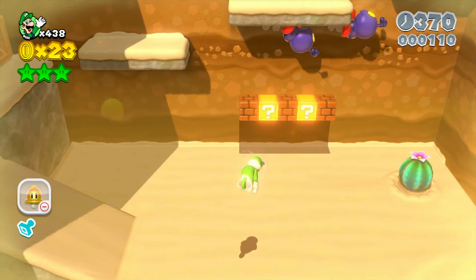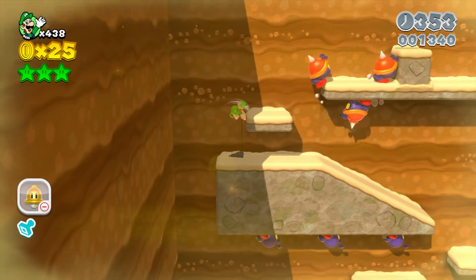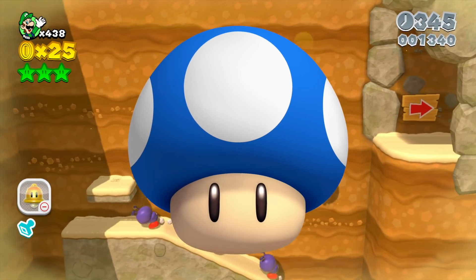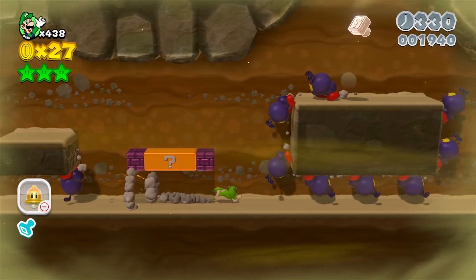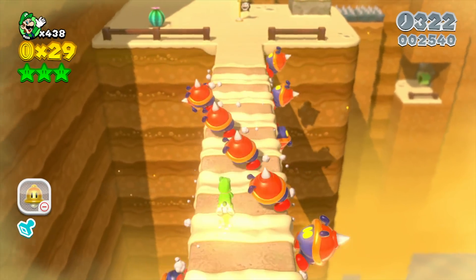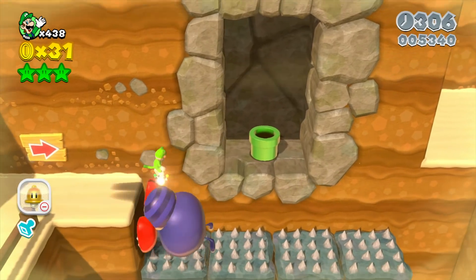First up, let's talk about the coolest power-up I think I've come up with — the most original one by far because it's never existed in any other Mario game: a potential mouse power-up. It sounds kind of odd, but Mario has had a history with similar power-ups. First of all, there's the mini mushroom, originally introduced in New Super Mario Bros on the DS, which let you get into mini pipes. The mouse power-up could be used similarly, to get into little cracks in certain walls.